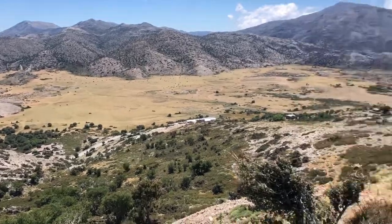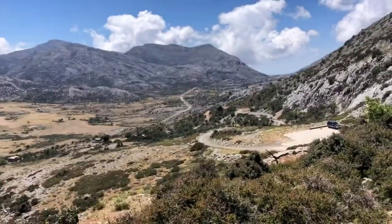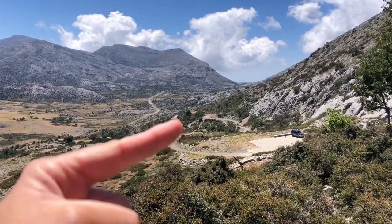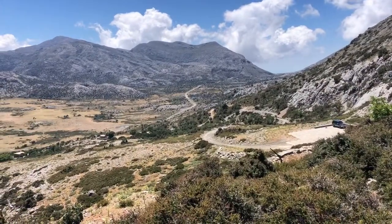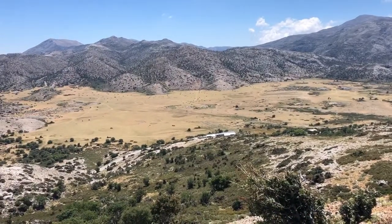Beautiful plateau. This road takes you down towards Camaras, which is on the right side of the island. And just on this corner here you can walk, and that takes you all the way up to Sileritis. It's a lovely place to come to walk through.